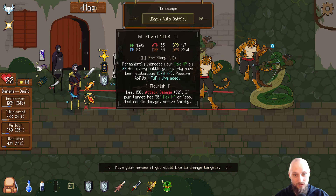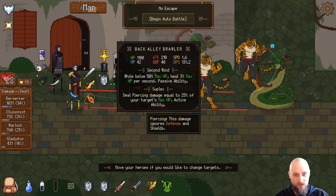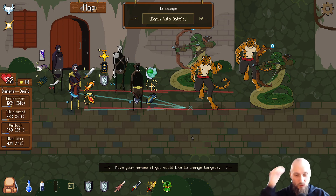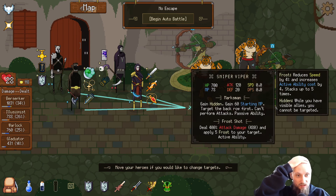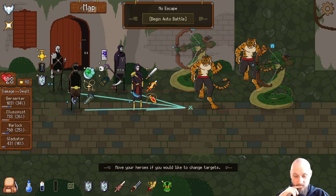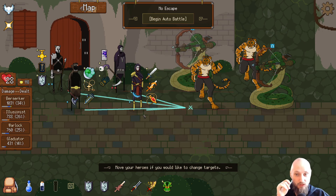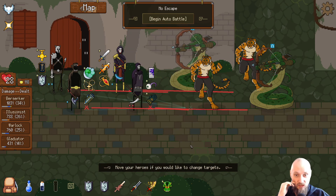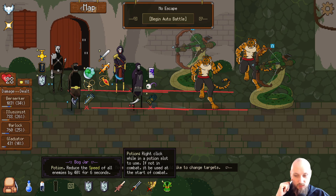Apply five frost to your target. And piercing damage. What I'm thinking here is actually moving this guy up here so we got the most defense on our tanks — if we're moving them to the back and letting the sniper vipers attack our tanks, and let the back alley brawlers hit our more squishy guys. I want the Illusionist over here so he will take damage for longer because I think we're gonna kill this guy first — the one the Warlock is targeting. We're gonna reduce the speed of all enemies for sure.